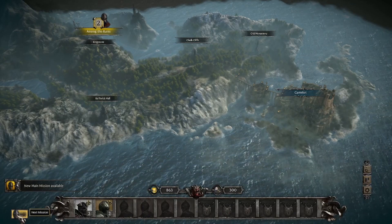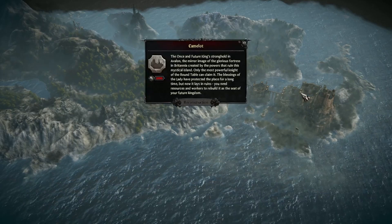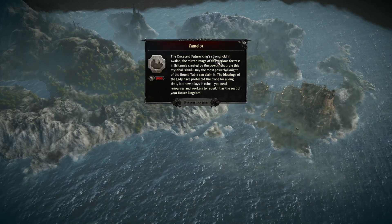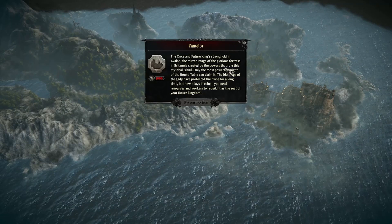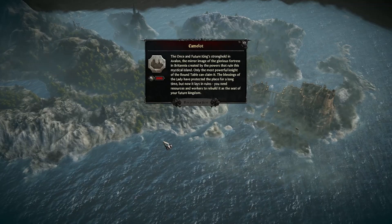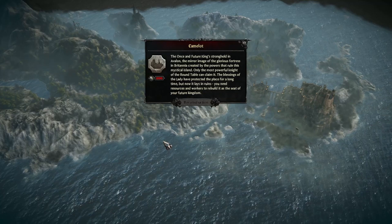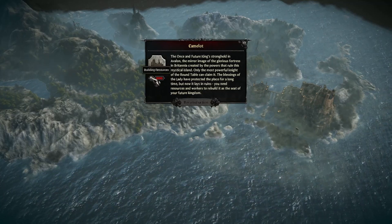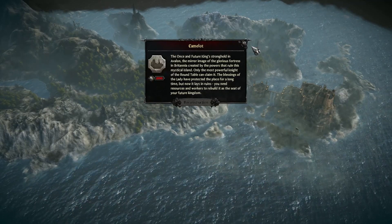This is the menu down here, and this automatically sends you to the next mission. But before we do that let's go to Camelot. We can't do any reconstruction yet but it tells you about the area — once a future king's stronghold in Avalon, the mere image of a glorious fortress in Britannia created by the powers that rule this mystical island. Only the most powerful knight of the round table could claim it.